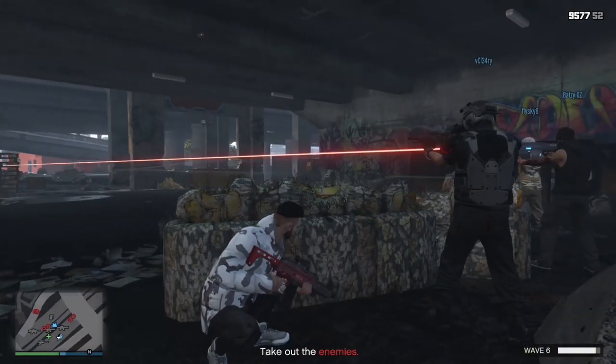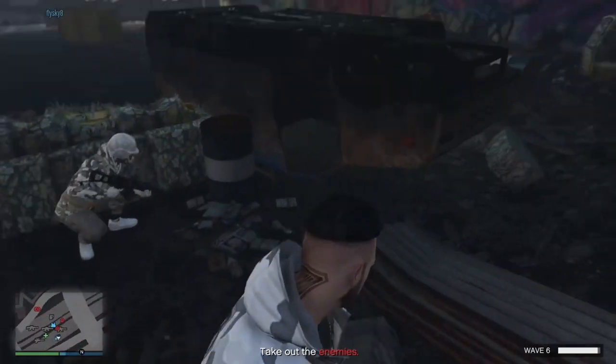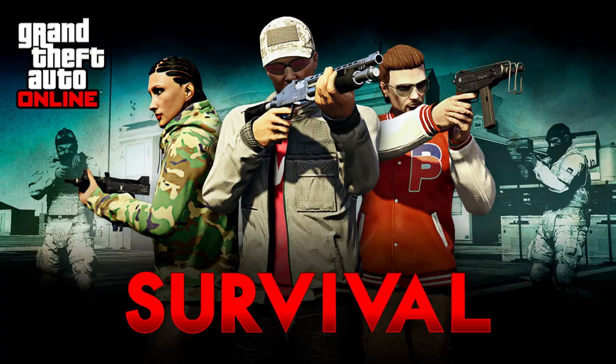If you're doing it with a squad, this is essentially what you want it to look like — three couches and the van leaning towards the right side of the wall to make sure you don't get pushed from the right side. The AI acts very differently when you're with a squad; they just kind of stand there.